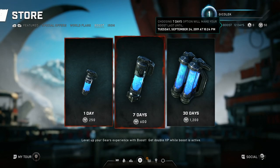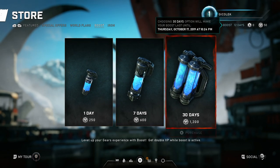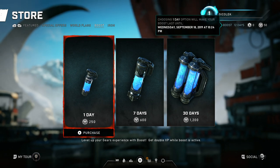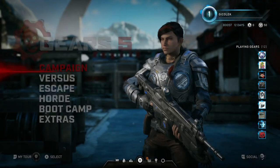We have a boost option. Boost increases your experience gain, so you get double XP when boost is activated. But I don't think there's a need to buy that at the beginning — I would save all the money you have for those promotions. Once you get familiar with the gameplay, you can also get some Iron, but I think you can win Iron during gameplay so there's no need.